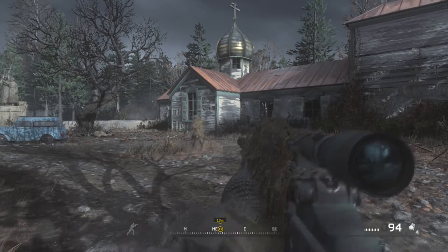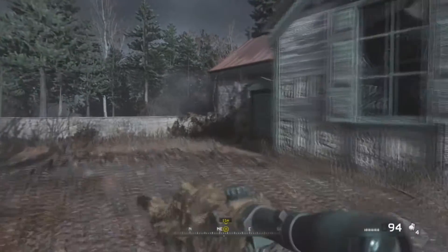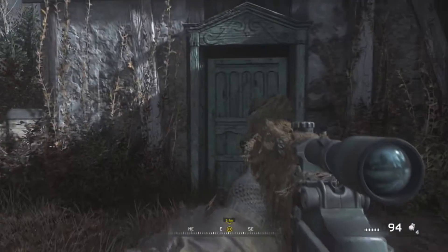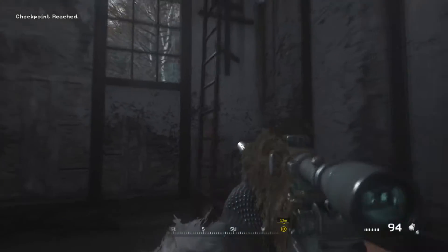Our next mission, All Ghillied Up, has three collectibles in it. The first will be located inside a church. Head up the ladder into the watchtower area of the church, and you will find your first collectible.